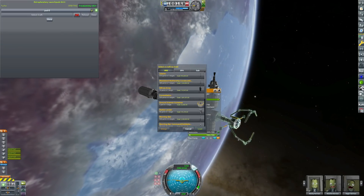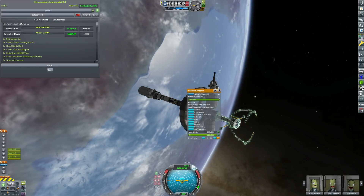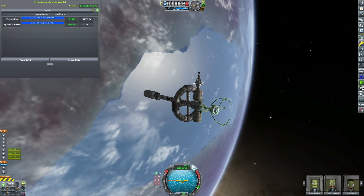We've perfected our launch vehicle and can now begin constructing our Constellation mission. Of course, we need to launch all the fuel and the crew, but we'll do that in the next episode. Thank you very much for watching, I've been the Beardy Penguin and I'll see you all next time.